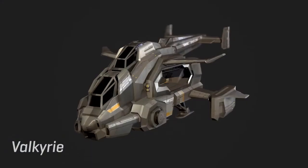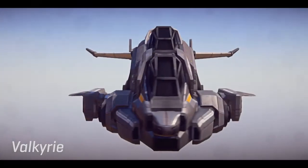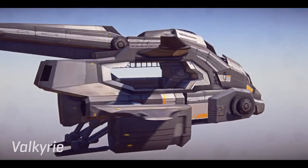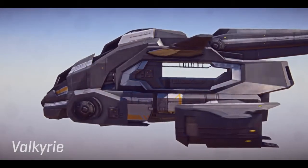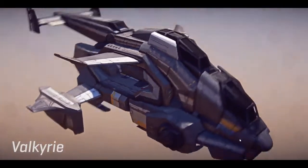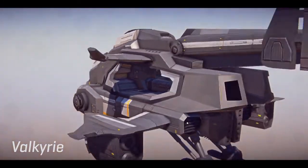One last thing before I go — I wanted to give you guys a sneak peek at something that nobody's gotten to see before: a vehicle that's going to be coming to the game in late summer called the Valkyrie. The Valkyrie is a brand new fast attack aircraft meant for a small squad of four. You've got a dedicated pilot, a dedicated front gunner who can control a nose-mounted turret, as well as two passengers who are actually in rumble seats on the vehicle, which means they can spot and lock onto enemies, fire their own weapons out of the side of the vehicle.